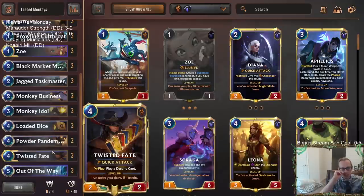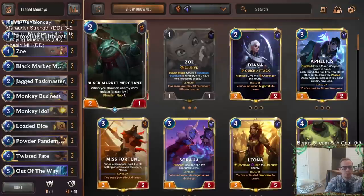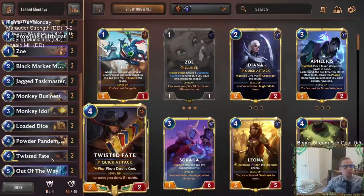We get to nab a whole bunch of cards, and that's obviously great with Twisted Fate. It's also great with Black Market Merchant - when you make those cards cost less, playing against a deck like Twisted Fate Fizz they have iterative improvements and all sorts of good cards for you to nab. This deck definitely looked real. Loaded Monkeys! I don't know about Powder Pandemonium though - we frequently had a really wide board so Powder Pandemonium didn't look like something we'd ever actually be able to do. I could definitely see replacing Powder Pandemonium with another fast spell.